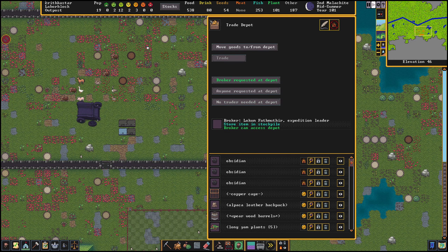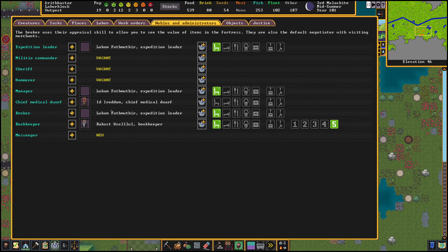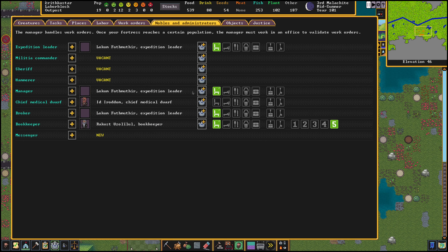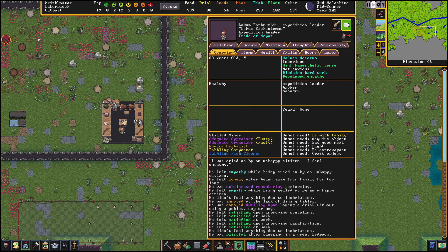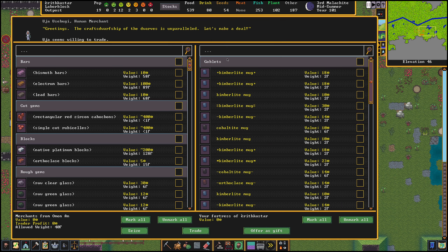We have to request the broker to come to the depot. He should be on his way — this guy right here. He's at the trade depot now, and now we can trade.